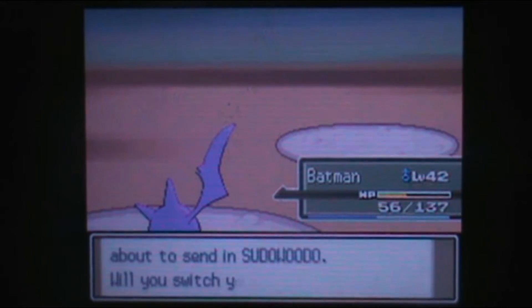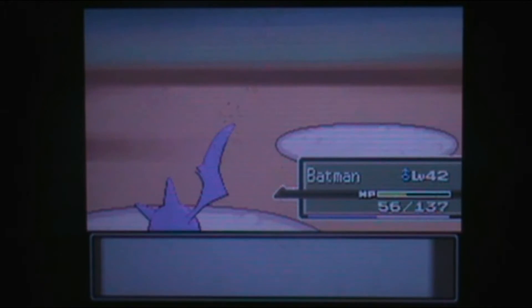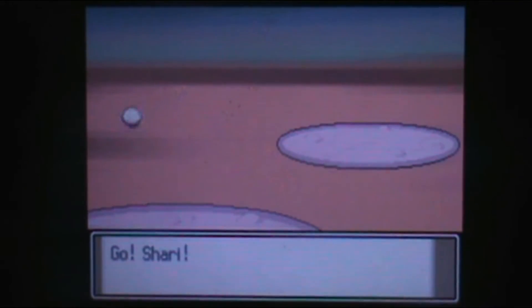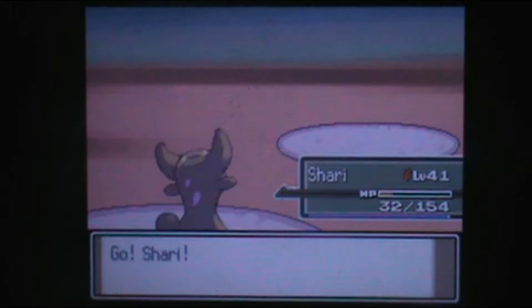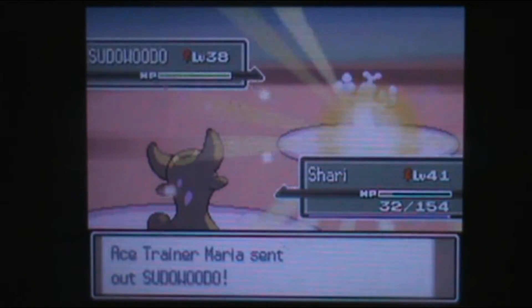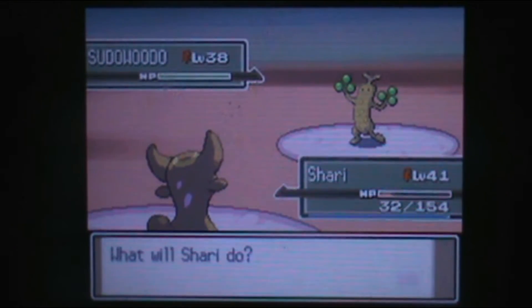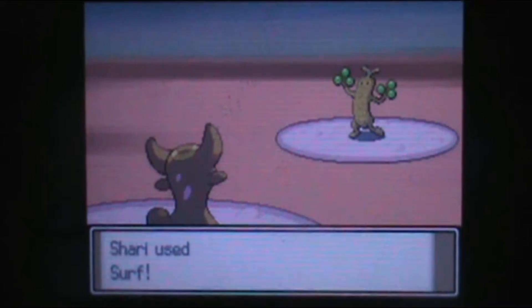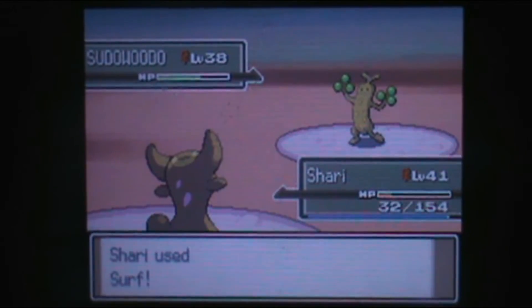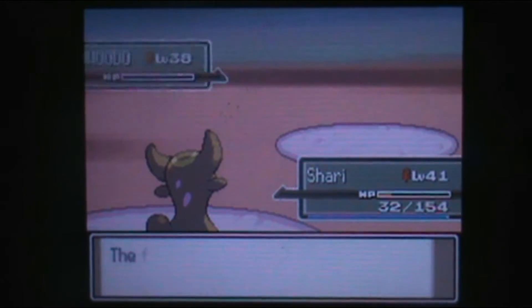An Ice Trainer sends out... Sudowoodo? Shari is low health, so back to the low-health beeps. I can't wait until they remove this feature — I know they do later on in the series, but not in this game. In this game, that's still apparent and annoying as heck. So shut up. Sudowoodo at least gets taken down in one hit.